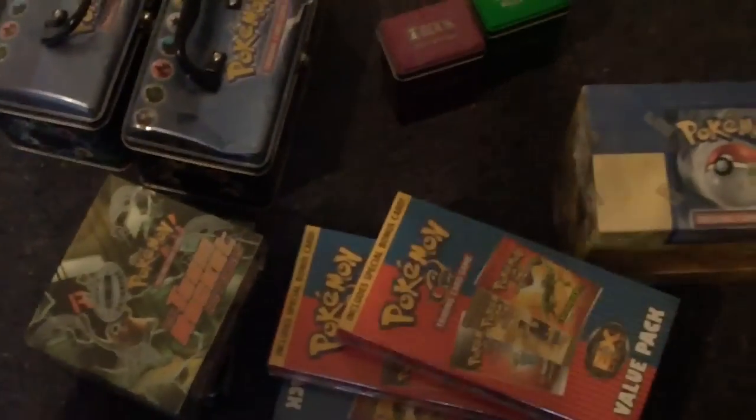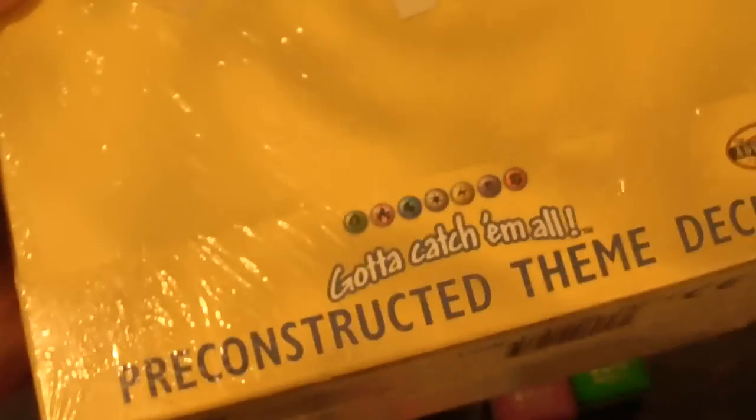Without further ado, this is the rest of my collection aside from the binders with the other 5,000 cards and booster boxes I'm missing. Here we have a few booster boxes — some are opened EX Team Rocket, some are sealed. You can see sealed Team Rocket, sealed Jungle, Fossil, EX Dragon, and a few more boxes — another EX Team Rocket, Emerald value packs. This is a pre-constructed theme deck from Base Set, from Wizards of the Coast, with the seal symbol still somewhat intact — it's been at least 10 years old.